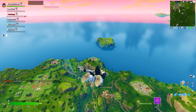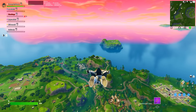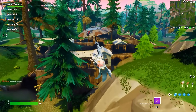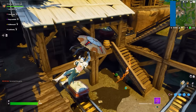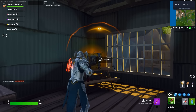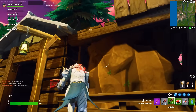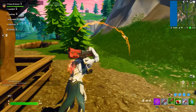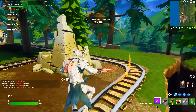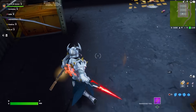But by far, the greatest Creative 2.0 map of them all has to be Reboot Royale. I'm sure a lot of you have already heard about this, but it's essentially the Chapter 1 map completely recreated. For any of you that may not have been playing Fortnite when it first released in 2017, this is essentially the closest experience you can possibly get. Basically everything is the exact same — from the way the chests look to the exact loot pool. Since this is such a big map and the creators put so much time into it, it does still have a lot of bugs, but they're keeping their eye on it and updating as much as possible.